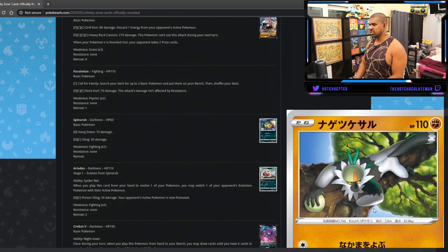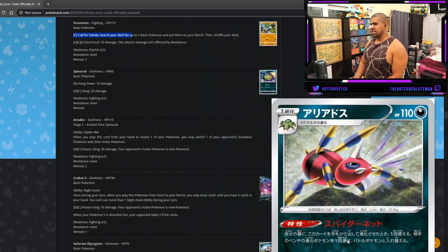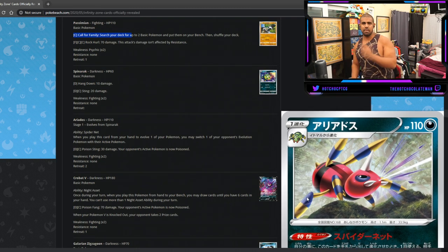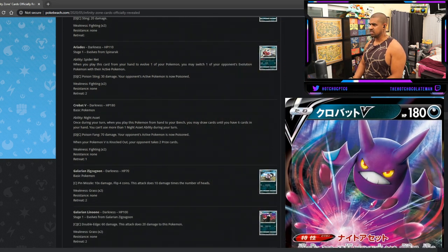Araquanid: when you play this card to evolve a Pokemon, you may switch one of your opponent's evolution Pokemon — if they're active. Kind of like Bloodthirsty Eyes or Appletun, but it only works for your opponent's evolved Pokemon. Anytime you have a gust effect on an ability you have to look at it. I think it's good — whether it gets play outside of an Ariados-focused deck I'm not sure, but good card.